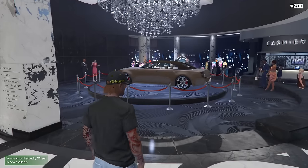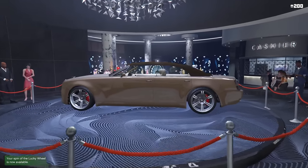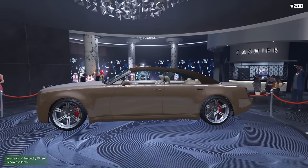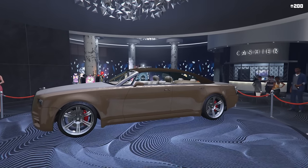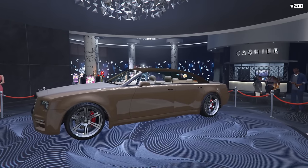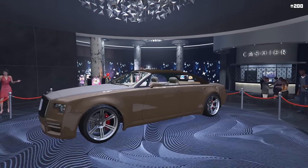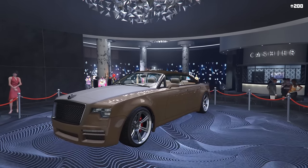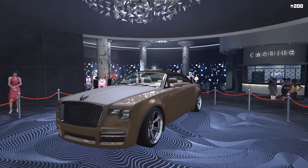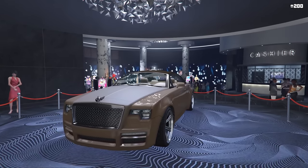Heading over to the casino, the podium vehicle this week is the Enus Windsor Drop — a very luxurious four-seater convertible Rolls-Royce. It's a really cool, classy car. It doesn't have much in the way of customization, but it's still a great-looking vehicle and definitely something to look into spinning for this week.